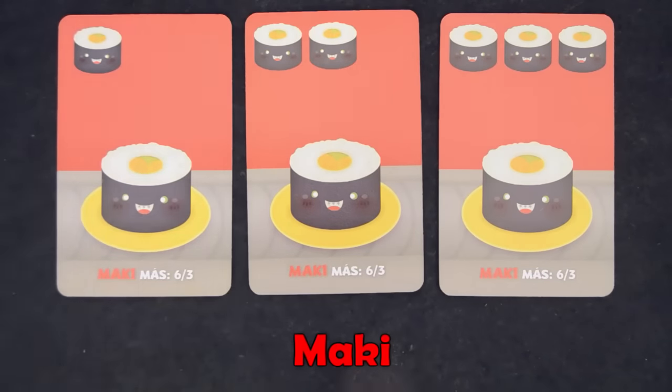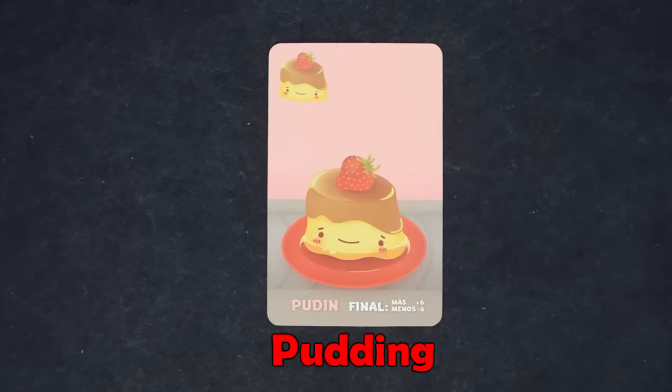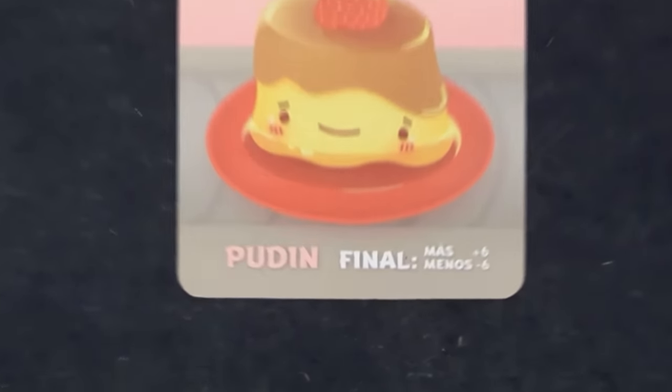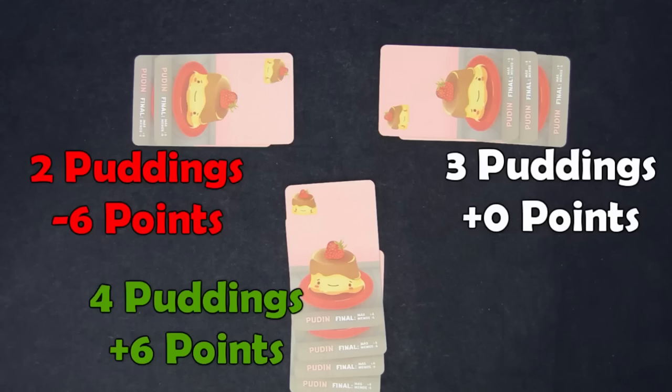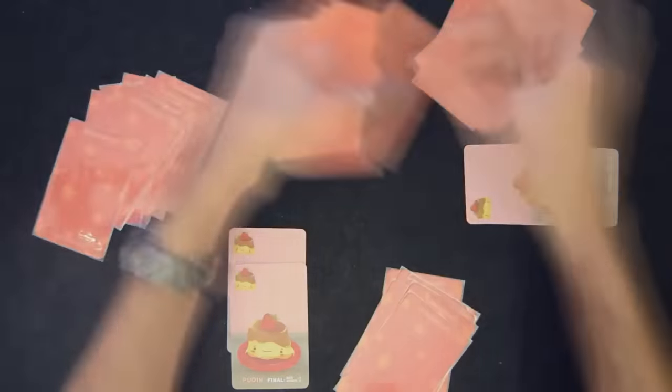There are three types of maki roll cards: cards with one, two, or three rolls. The maki rolls don't score on their own — you have to be the first or second player with the most rolls at the end of the round to get six or three points respectively. Puddings are like the maki rolls; however, the player with the most puddings gets six points and the one with the least loses six points. But don't worry, they only score at the end of the last round, so don't discard them between rounds — hoard them on the table until the end of the game.